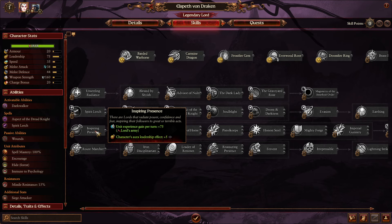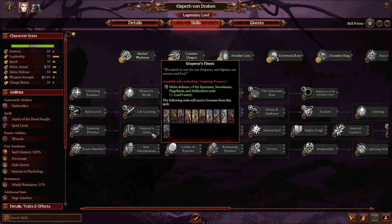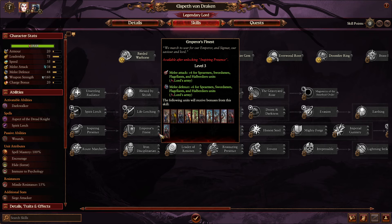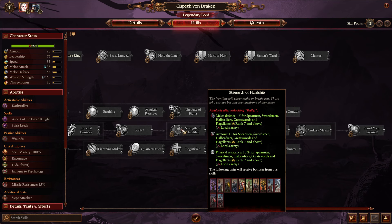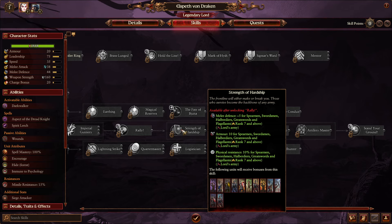She has the standard spell tree for a Lore of Death mage — it's good. Purple Sun of Xerxes in particular is a really powerful spell. Her red line — I don't recommend rushing down it too quickly. But once you get going, you're going to want to go Inspiring Presence and Empire's Finest. Her infantry units, just like all the other Empire Lords, become very powerful. The halberdiers are particularly hard to kill with an additional fully buffed six defense and attack.